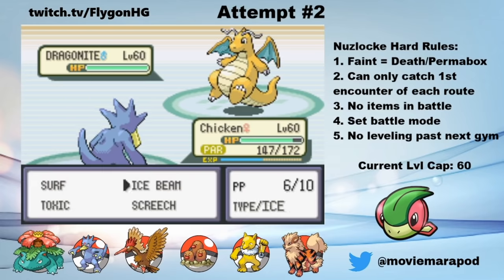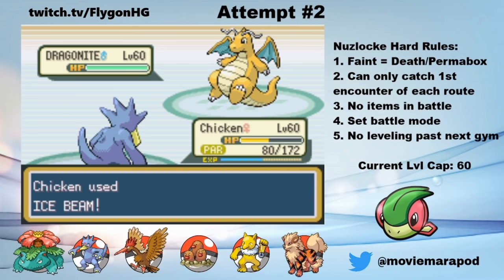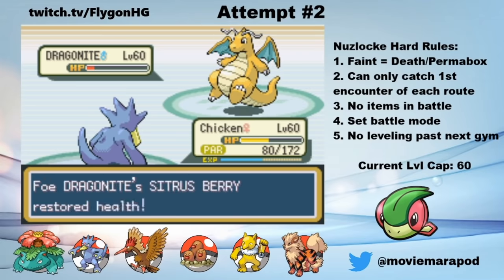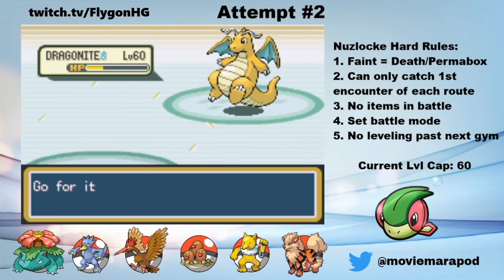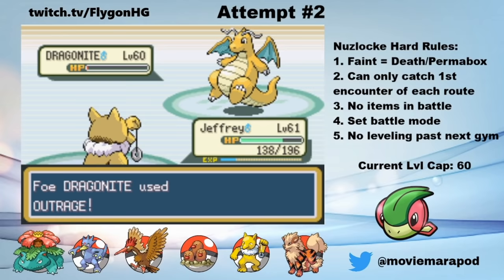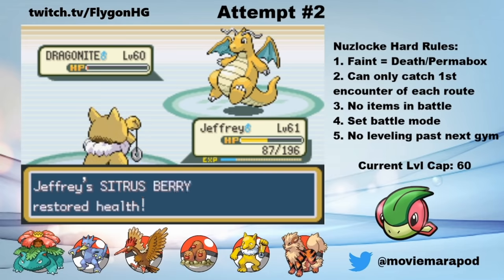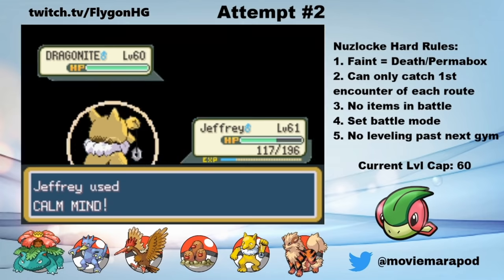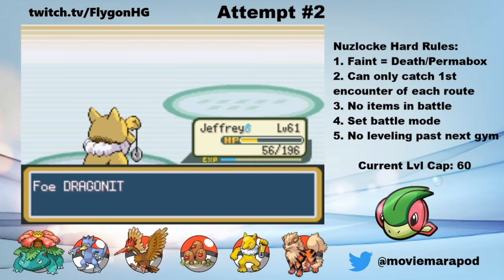Now all that's left is Lance's level 60 Dragonite. He outspeeds me thanks to Paralysis and hits a disgusting Outrage — a crit might have killed me. My Ice Beam connects but leaves him in the red. I really can't sack Chicken because I need him against my rival's Charizard. I'm pretty confident that Jeffrey can handle Outrage even with a crit, and I'm right. I outspeed him and hit him with a Psychic, but Dragonite survives with 1 health. This means Lance is most definitely using a Full Restore. So I prepare for that with a Calm Mind. The Full Restore comes out as I set up Calm Mind. I decide to do another Calm Mind hoping that it would make Psychic a two-hit kill. Dragonite wastes a turn using Safeguard, so 2 Psychics are enough to take him out and win the battle.